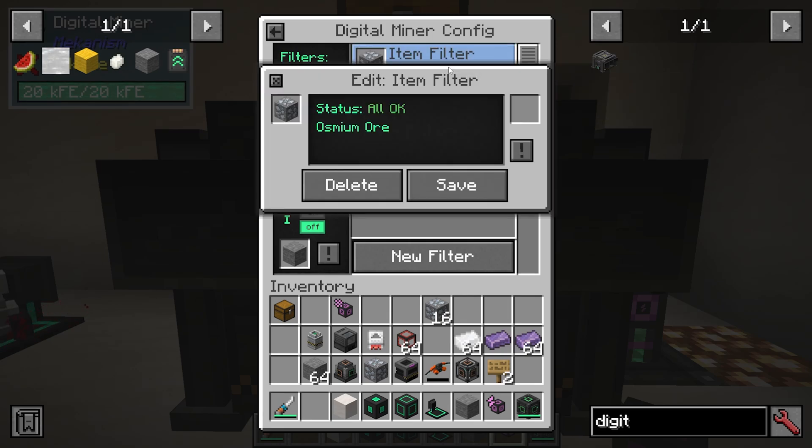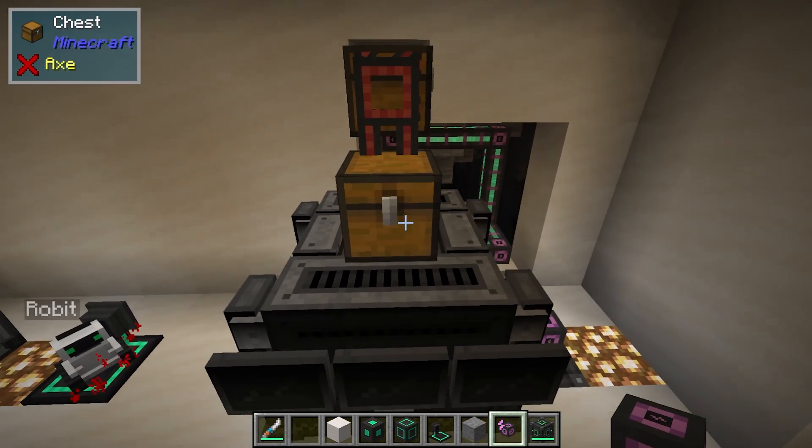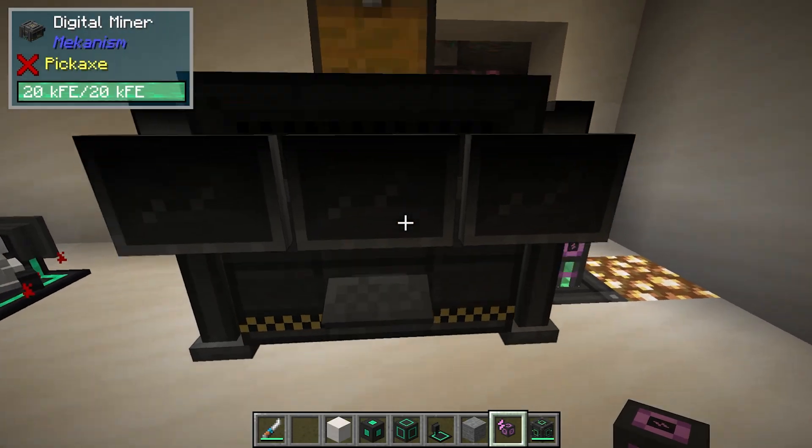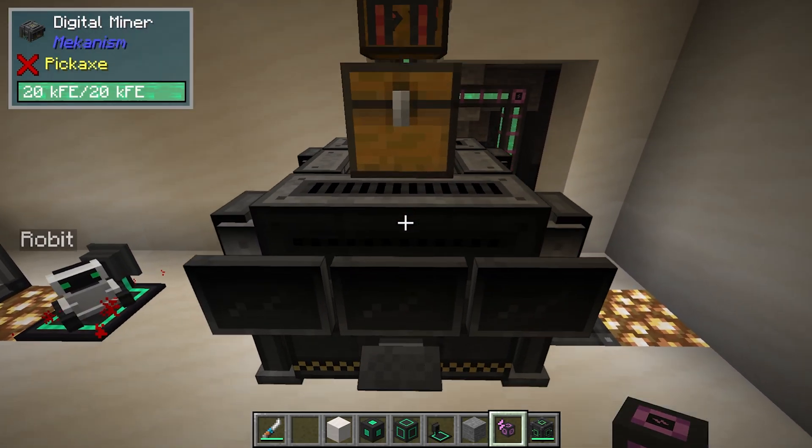Going back into the filter, there's a replace option — yes or no. If we turn it on, we specify what to replace the mined block with. For instance, it's going to be stone, so I'm saying: please mine osmium ore and replace it with stone. It's going to get the replacement blocks from the container on top, and we can use auto-pull to automatically pull them from the chest.